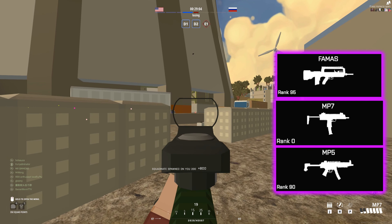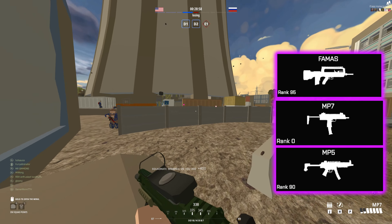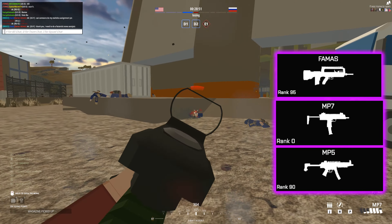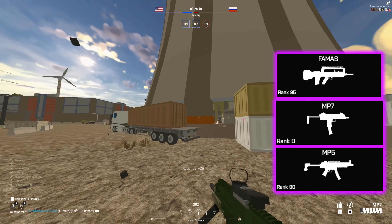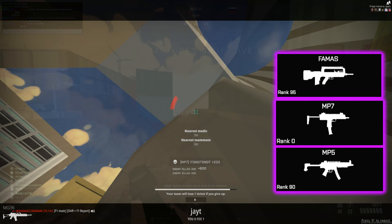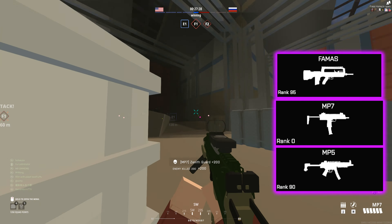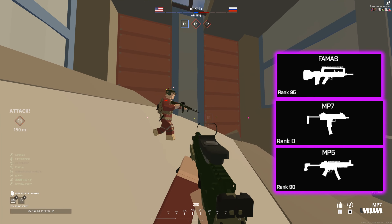I really like the FAMAS because its range is surprisingly good - its fire rate and recoil make you think it'd be bad at range, but the damage drop-off is so good you actually melt pretty well. Now imagine the up-close FAMAS gameplay but even better - that's what the MP7 feels like. You lose the range but keep that close-range engagement, with a slightly bigger mag.